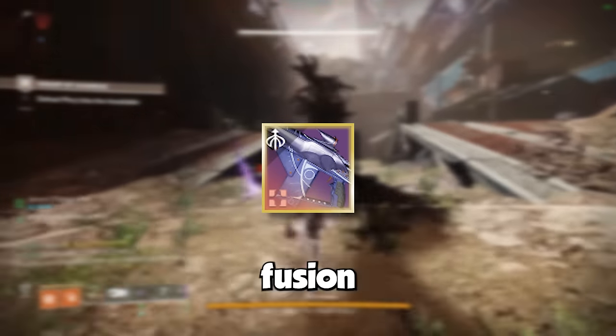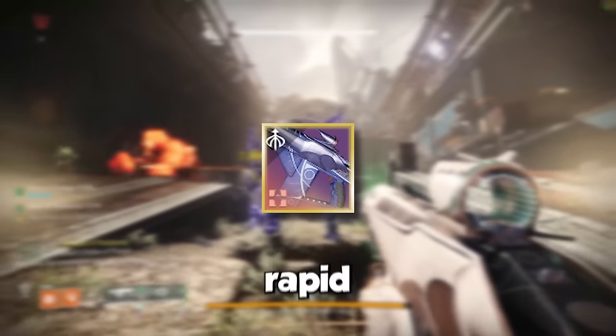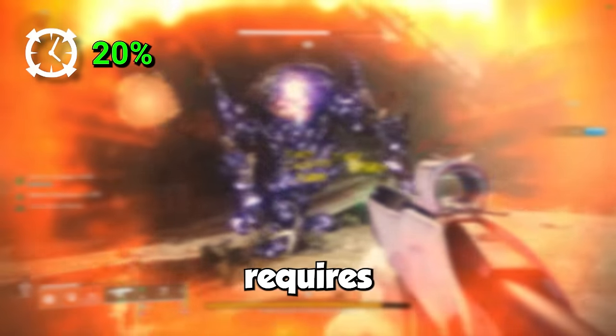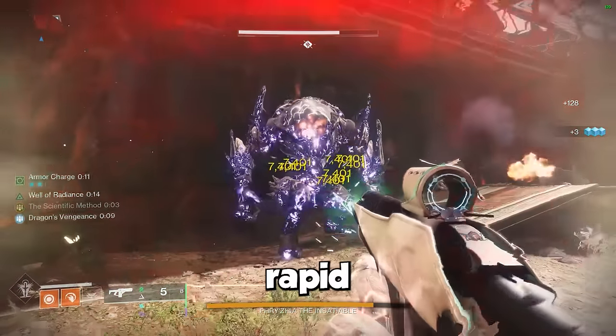Scatter Signal is the brand new strand fusion rifle released with Season of the Wish and is drawing lots of attention because it's the first rapid fire fusion in the game to roll with controlled burst. Controlled burst is a 20% damage buff that requires little to no effort to use, hence why it's so exciting to finally have it on a rapid fire fusion.